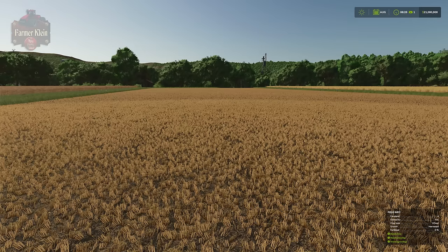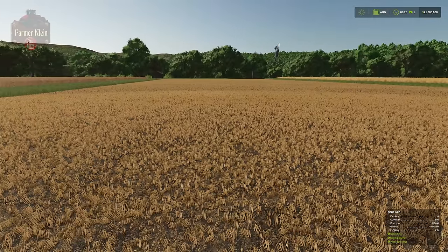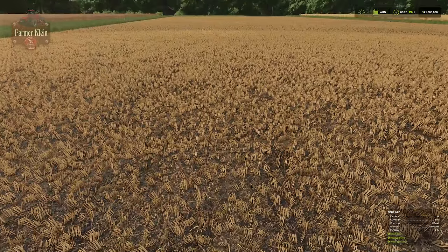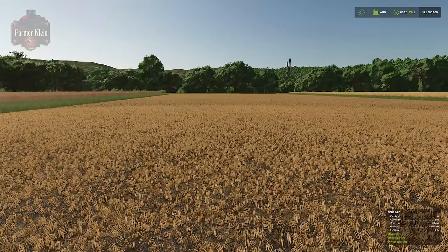We're here on our starting farm and I am on field 4. Field 4 needs lime, needs plowing, there are weeds growing, and we've harvested a wheat field. So we have stubble after we've harvested wheat.